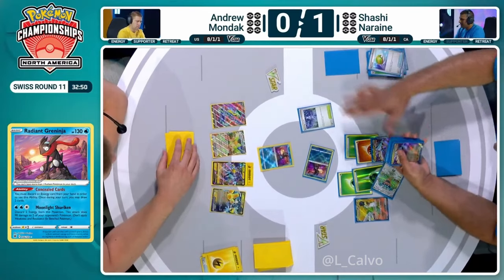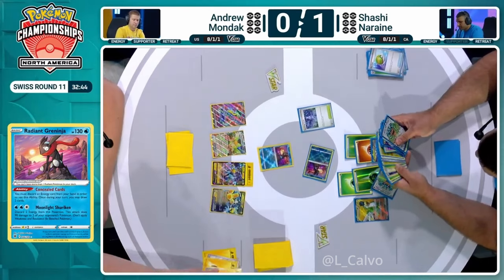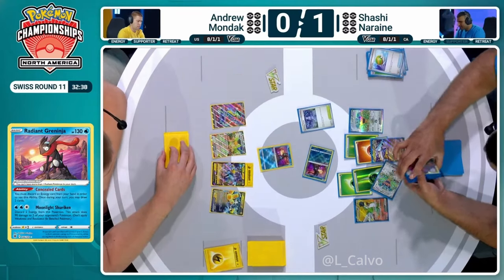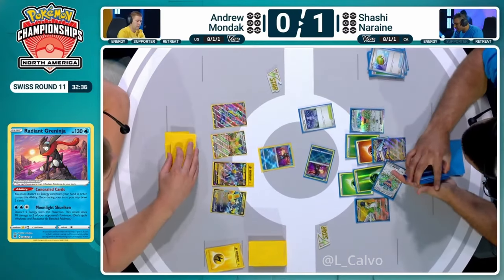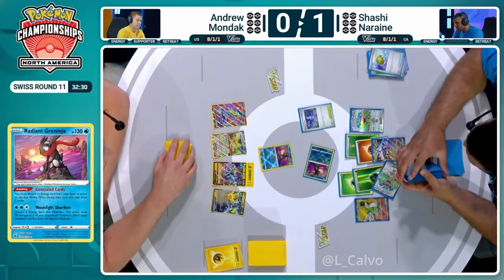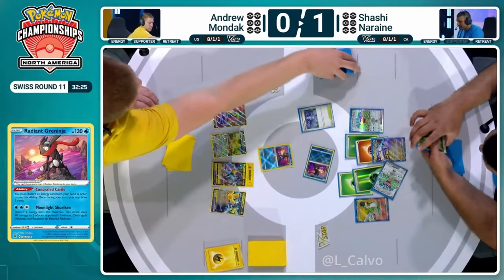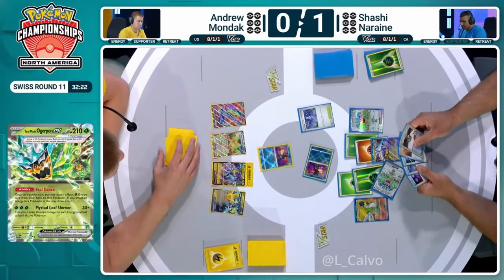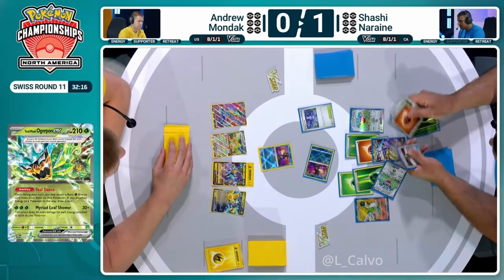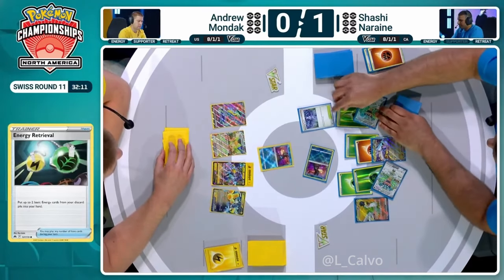Shashi is going to just use some of this Bull Search. I'd like to see another Raging Bolt, to be honest. I know it's decent to get another Teal Mask Ogapon just to draw one, but having Bolt established on board — basically multiple Ancient Pokémon — is so important so that you can Sardar every single turn of the game. It may open up a line for Andrew to KO the Raging Bolt, but they may not have enough damage to reach there. So Shashi should be pretty safe. When we play the Energy Retrieval, we get the energy card on and draw an extra card. The more energy you bank, the easier it's going to be to stream these attacks in a couple of turns' time.